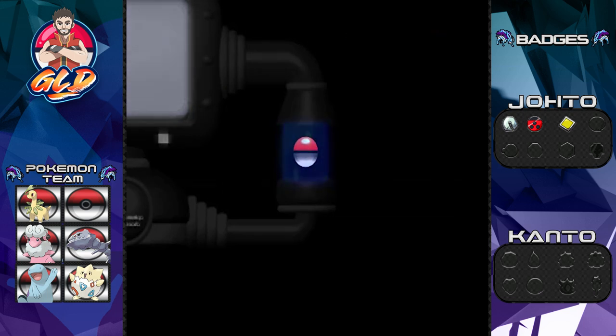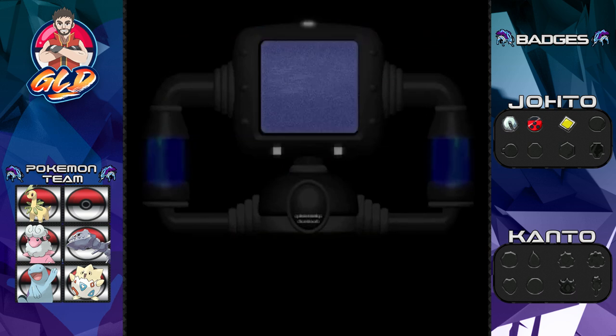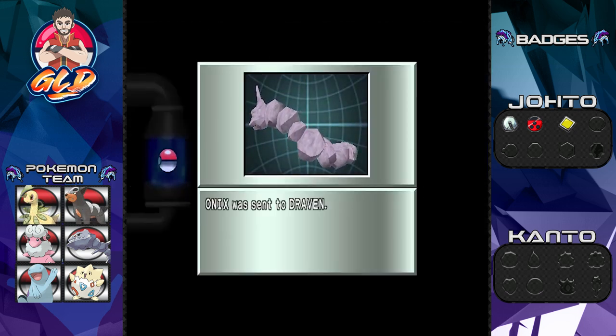It is not Ho-Oh, Mantine, Pinsir, or Fearow — it is Hera! Say hello to Hera. As many of you already know, I've had Hera in Pokemon Platinum. The only way you can actually get a Houndour in Pokemon Gold, Silver, or Crystal is by going to Celadon City, and that won't be until way later on. I need a Fire type and a Dark type, so Hera is the way to go. Welcome to the party, Hera!